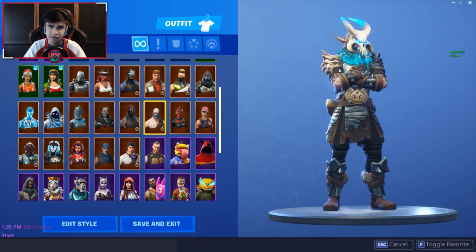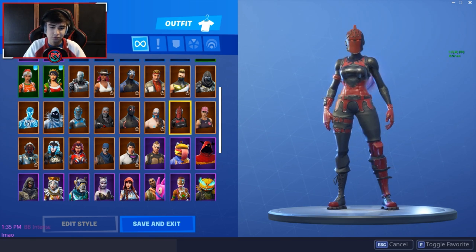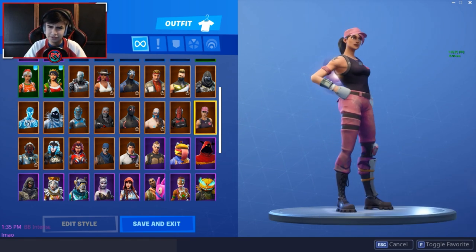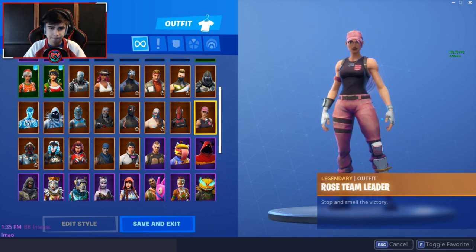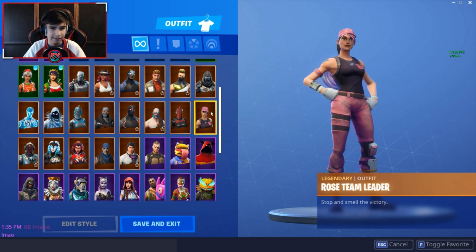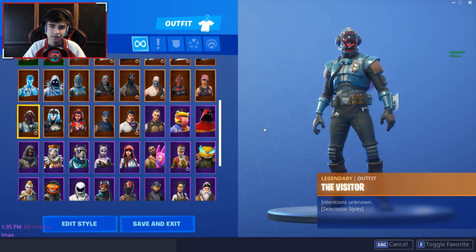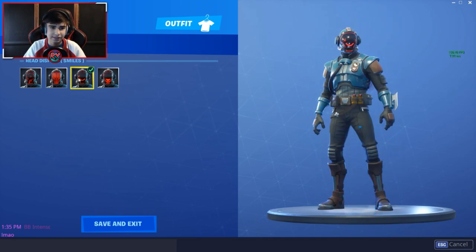Ragnarok — not something I'd use; it's way too bulky and the shoulder piece throws off your aim. Red Knight — pretty cool skin, I don't use it but the Red Knight shield is amazing. The Rose Team Leader came with Save the World, along with War Paint — both dope skins I use time to time. The Visitor didn't grab me at first but it grew on me. I don't use it but it's a really cool skin.